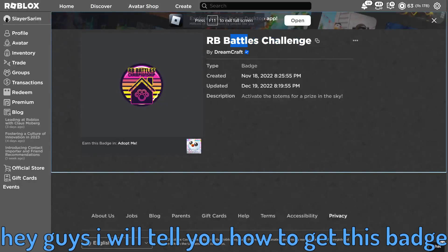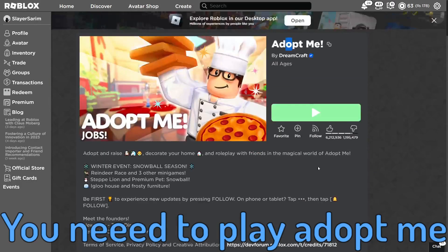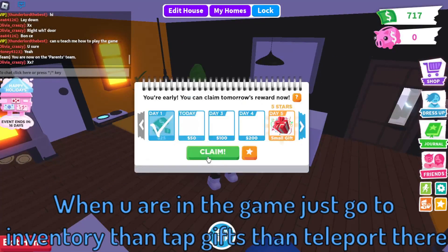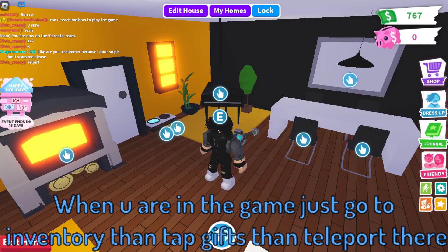Hey guys, I will tell you how to get this badge. You need to play Adopt Me. When you are in the game, just go to inventory, then tap gifts, then teleport there.